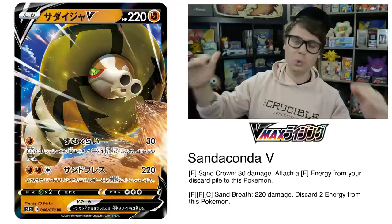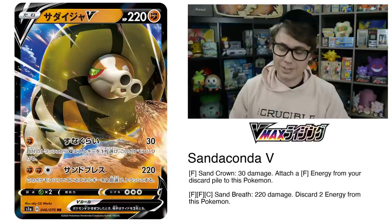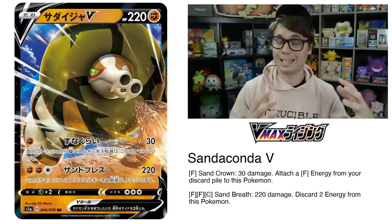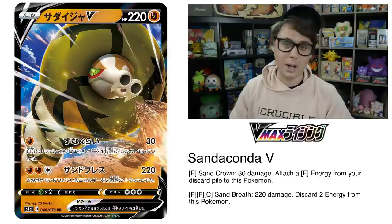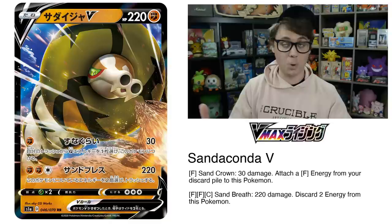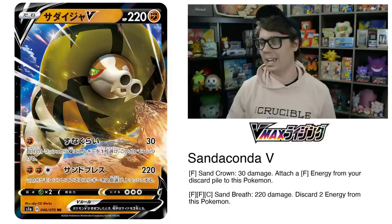It's so sad what they did to fighting type Pokemon — what a fall from grace. Remember Buzzroc? Buzzroc ruled the format for an entire year. Now we have Sandaconda V, a pretty underwhelming fighting type Pokemon. Fighting in the current state of the game is just not up to the same power level as Zacian V, Arceus Dialga Palkia, or the fire Pokemon that inherit the Welder engine. Sandaconda V's Sand Crown attack does 30 damage for one fighting energy and attaches a fighting energy from your discard, powering up Sand Breath which does 220 damage but discards two energy. Comparing to Zacian V's three-energy attack for 230 damage with a manageable drawback, Sandaconda V I don't think is very playable.